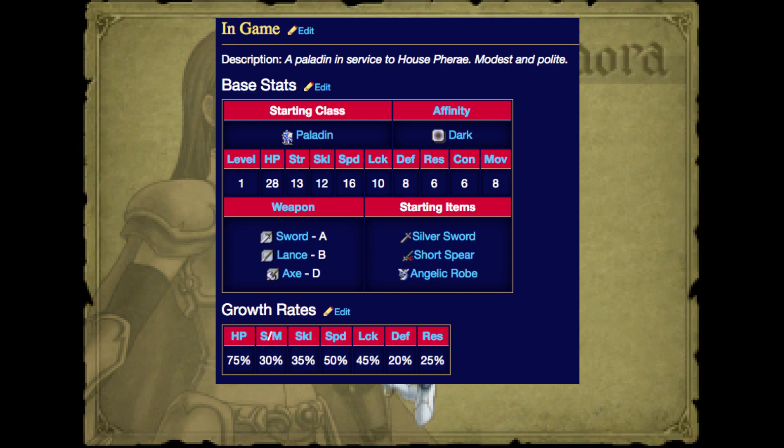The Short Spear will weigh her down quite a bit. This can be slightly fixed by swapping her Short Spear for a Javelin as it has a bit less weight, but neither of these weapon weights will rarely ever noticeably hinder her except against bosses, as Fire Emblem 7's enemies are pretty slow, especially on lower difficulties. Again, having higher speed is better than having higher constitution.